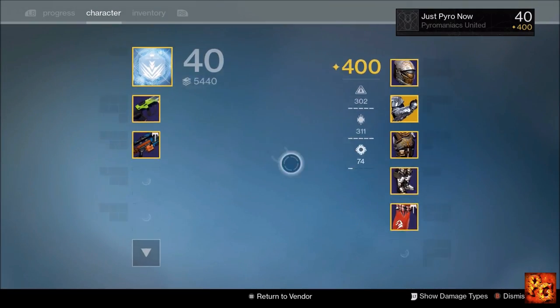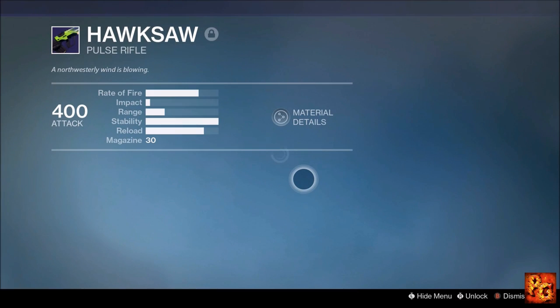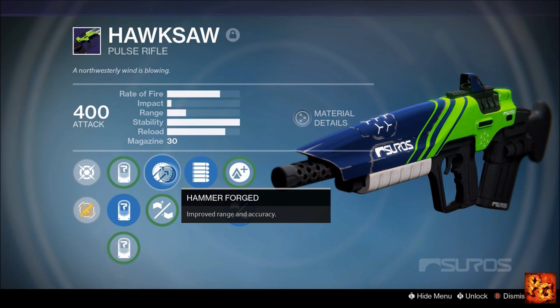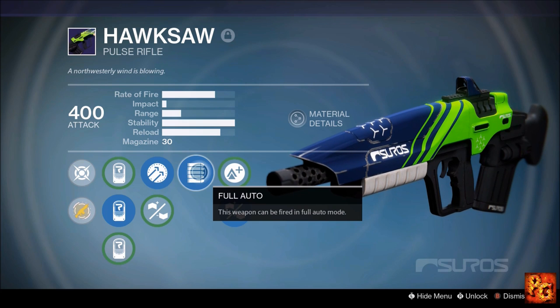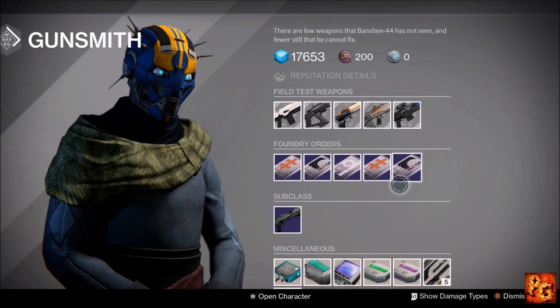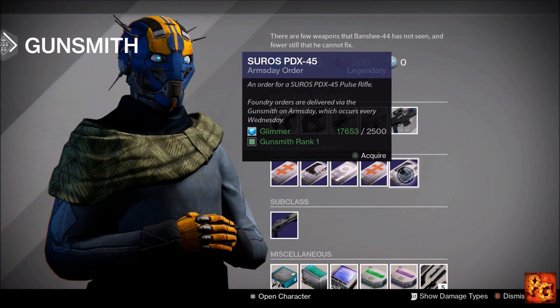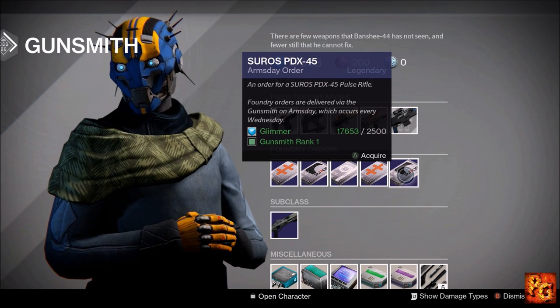It's literally the exact same weapon with a reskin — a different paint job is the only thing that separates the PDX-45 from the Hawksaw. Even your little icon looks exactly the same, just a different color. I consider this to be an absolute god roll with hand laid stock, full auto, and hammer forged. Alternatively, head seeker would be really good too. This is the Year 3 Hawksaw — the way you can get it right now without wasting time deleting content you've already paid for.